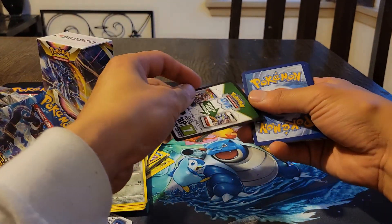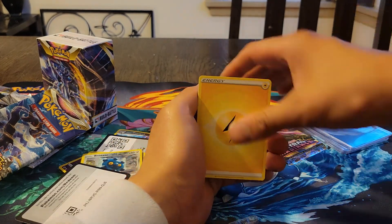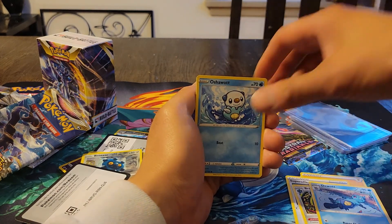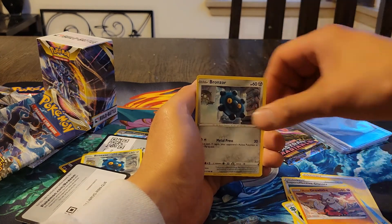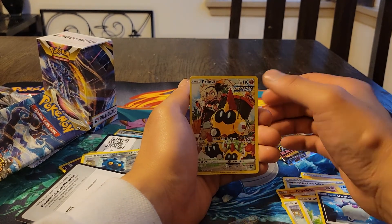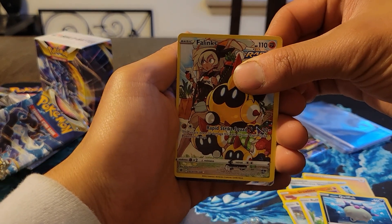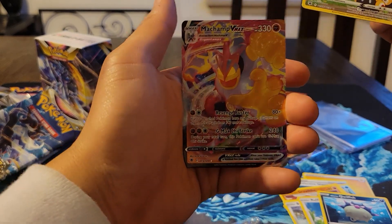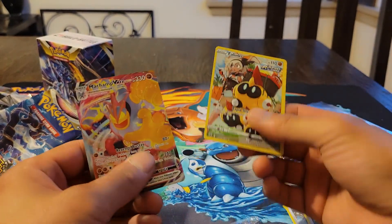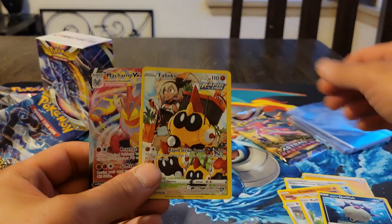Oh look at that, we got a solid foil card! Let's see if we can pull something more than a holo — that would be great. Here we go: Lightning Energy, Super Effective Glasses, Bronzong, Dewgong, Oshawott, there's the evolutions, there's Growlithe, Bronzor, Rockruff, Qwilfish... and look at that — a Trainer Gallery card! It's Erika's Invitation from the Trainer Gallery — that's really cool. And look what's behind it: a Machamp VMAX! That's really cool too. Some really nice cards — the character art and the Machamp VMAX with the alternate card are both really sick.